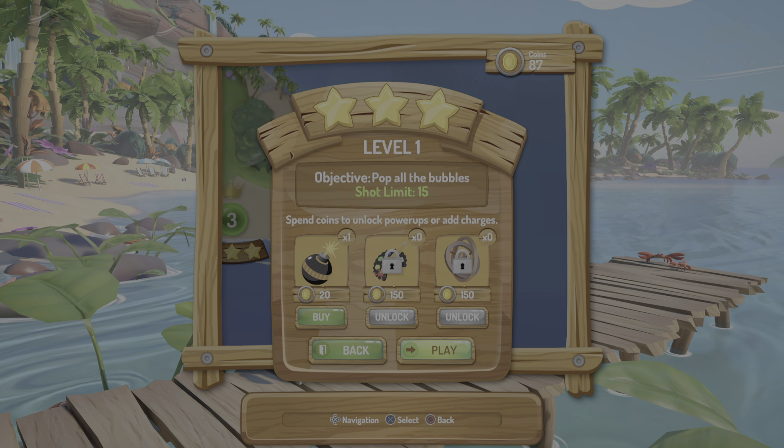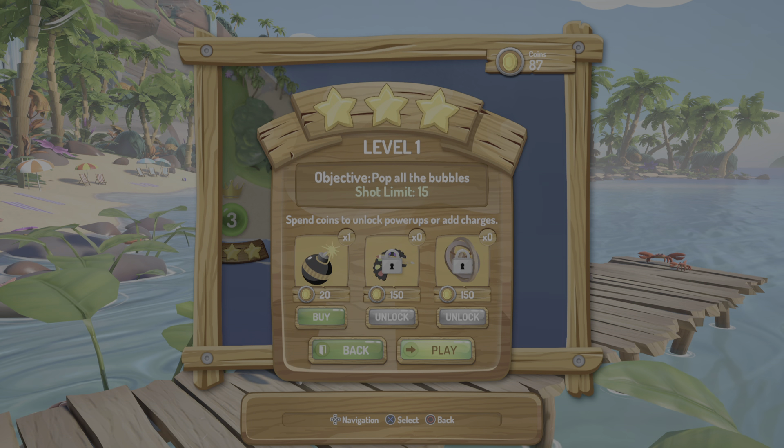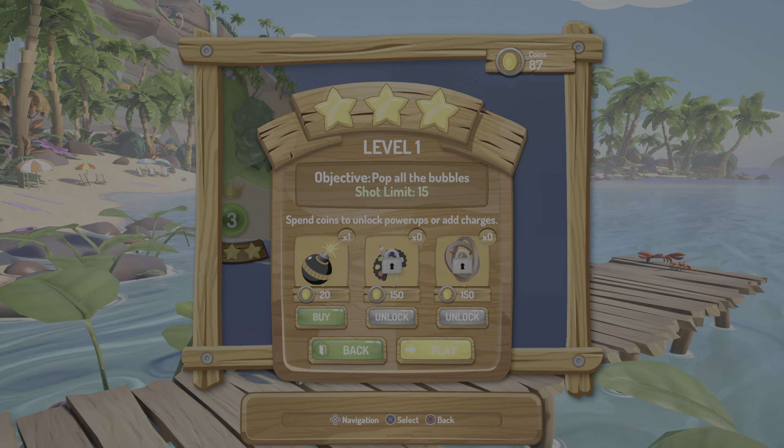I threw in the towel on level 19 because the phone rang and I literally couldn't talk and play at the same time — I'm a man, I'm not multitaskable. Anyway, this is easy. All you've got to do is remember to press X at the right time.